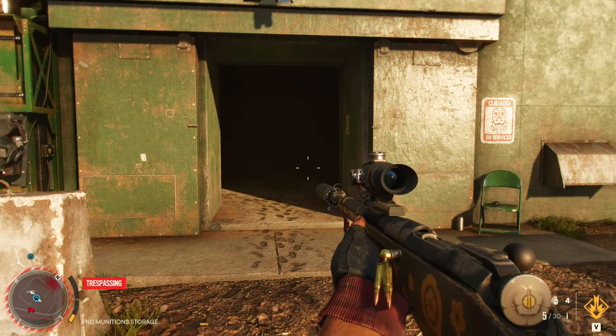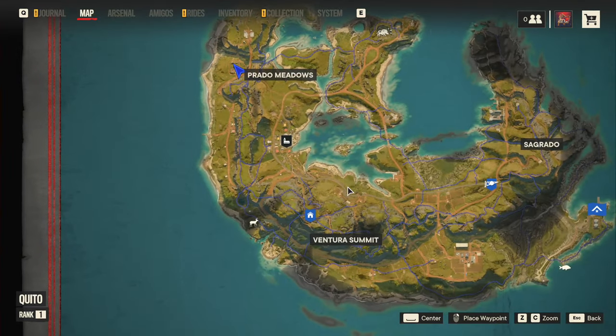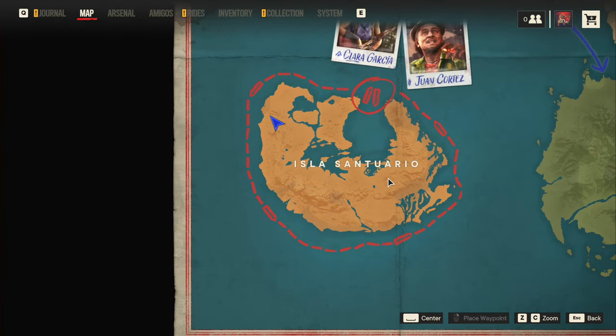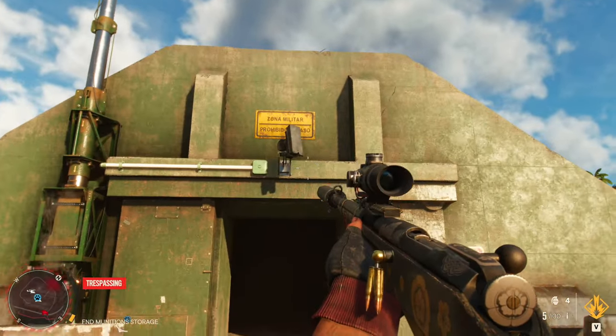Alrighty guys, so you want to come to this location on the map right here. It is the FND Munitions Storage Area. Now it is on the first map — the Sanctuario. So come to this place on the map, come to this bunker.